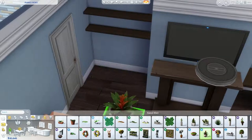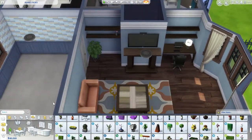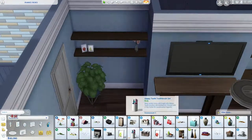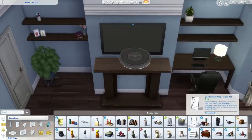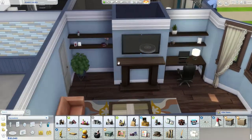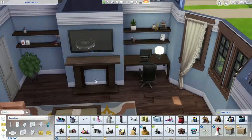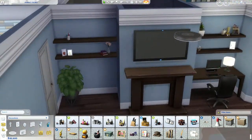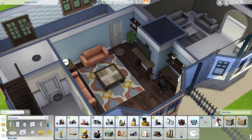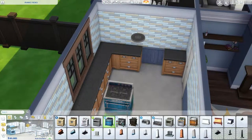I wanted to put some shelves in as well, and a computer, because it's like a family computer - everyone gets to use it. And I feel like the parent would keep an eye on the kids on that computer, because you don't know what kids do on computers these days. This is the room - I pretty much leave it as it is now. I think I had a bookshelf at the front as well towards the end because I couldn't think of anything to go in the bay window area. There's not many items that go on shelves in this game - we need some more, please.